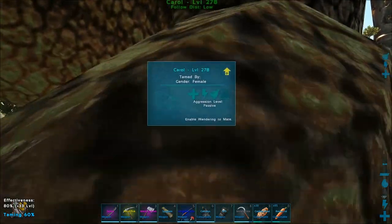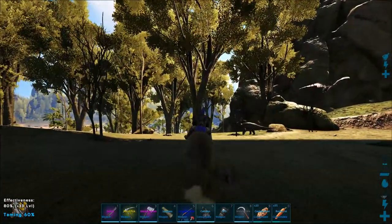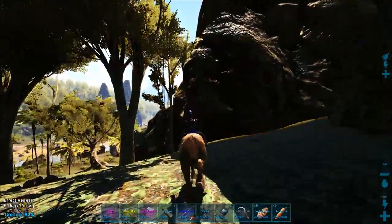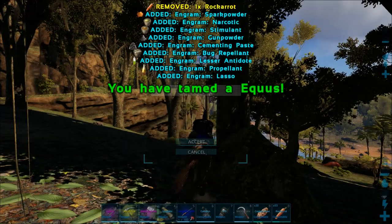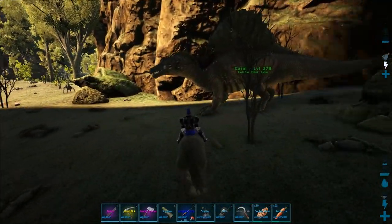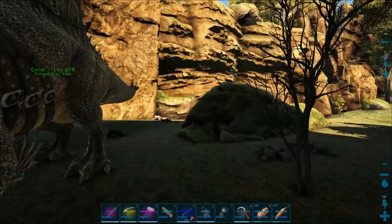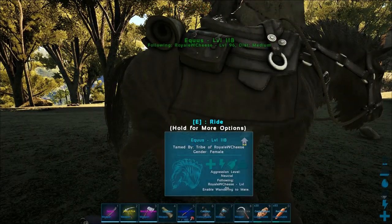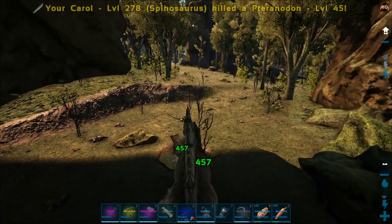He got stuck under my Spino, which is one way to do it. I keep feeding him rock carrots. He's ours! First legit horse of the season! Since we're not on a flyer, I'm going to have him follow me home on passive follow — that's going to be interesting.